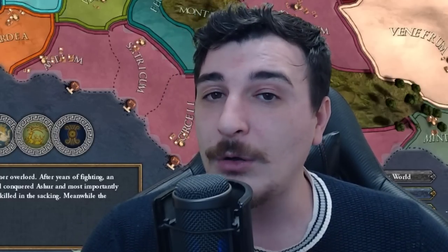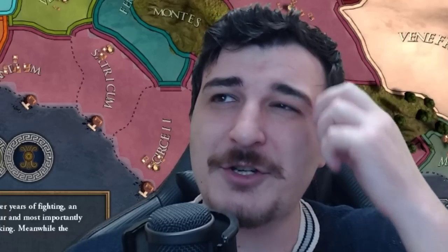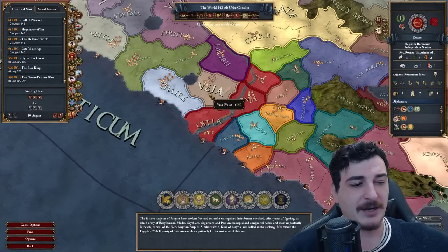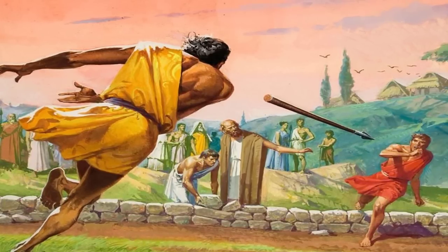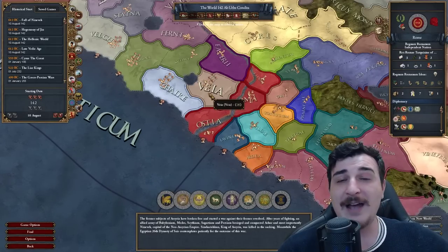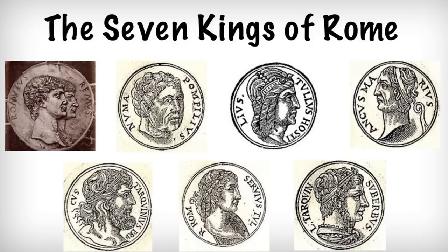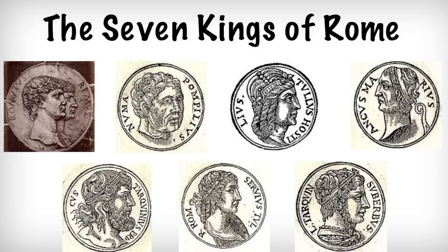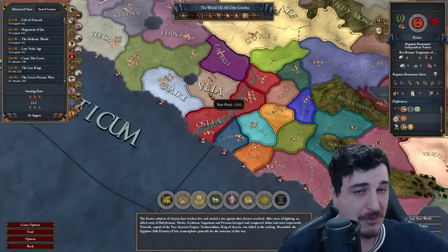We do know the names of all seven Roman kings. The first is Romulus, who built the city after committing fratricide — killing his own brother — which is more legend but carries a lesson. Then after Romulus we have Numa Pompilius, followed by Tullus Hostilius, Ancus Marcius, Tarquinius Priscus, Servius Tullius, and Tarquinius Superbus, the last Roman king.